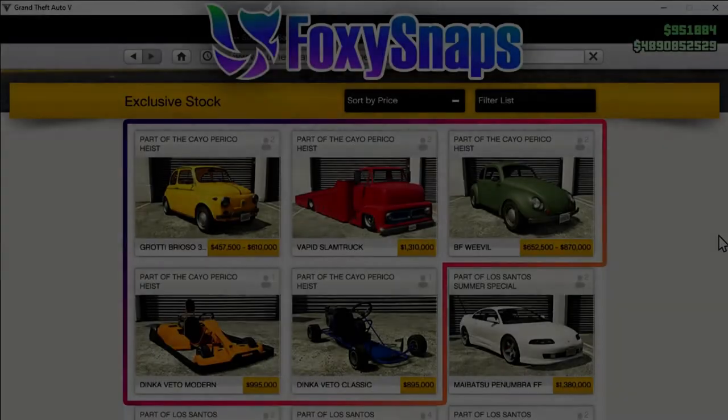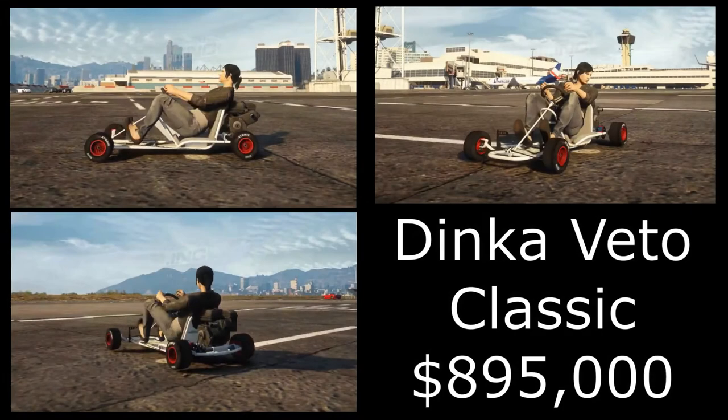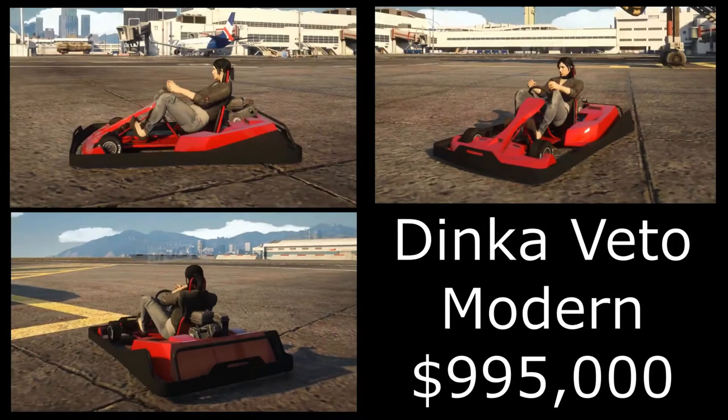Moving over to the Southern San Andreas Super Sport Series website, we have five new vehicles. The first is the Dinka Veto Classic, which looks absolutely awesome from a few different angles. This one is going to cost around 895,000 dollars — quite expensive for a go-kart, but a really cool looking one. The next is the Dinka Veto Modern, a more modern go-kart that's slightly more expensive at 995,000 dollars.